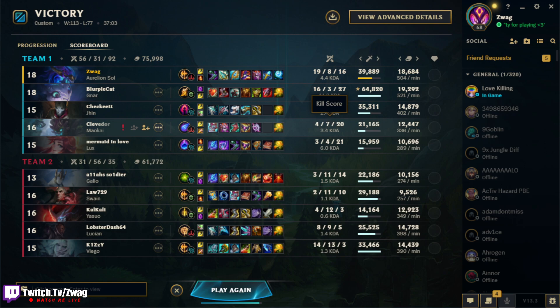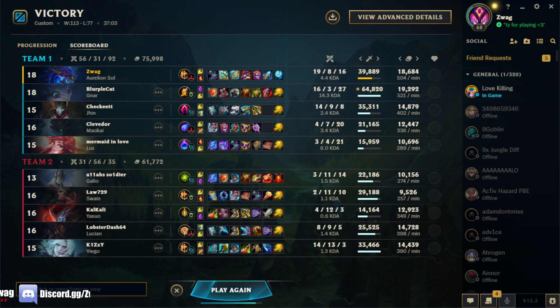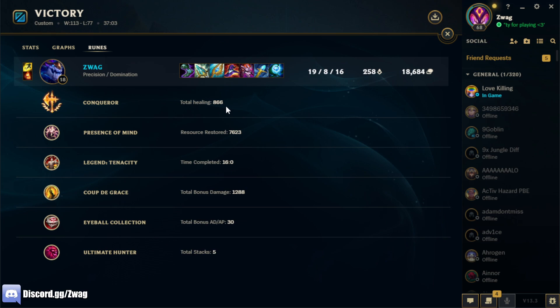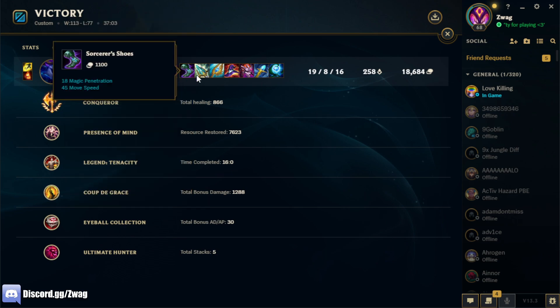If the enemy team CC's you and focuses you, you're not getting that laser off. But if you have frontline to eat all the damage and CC for you, you will clean up and kill everybody. We did 40k damage. Healed 866 from Conqueror, Presence of Mind gave us a lot of mana back - I don't think we ever had mana issues except for the first base.